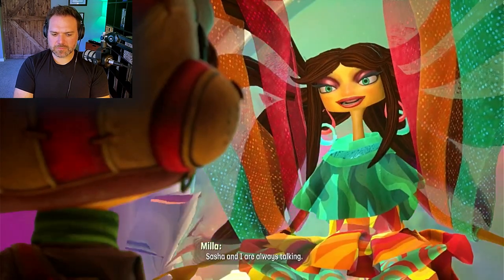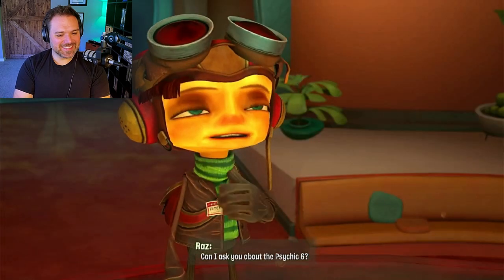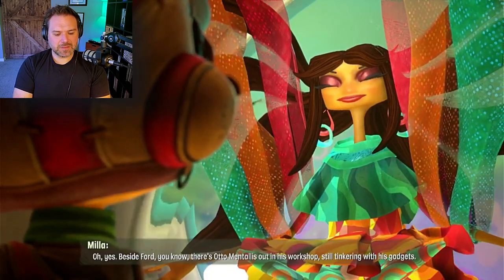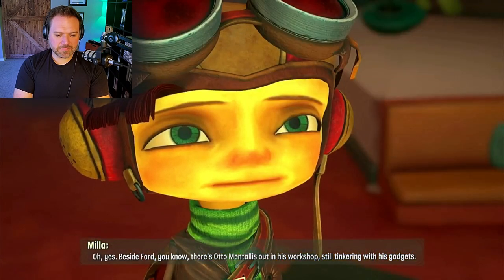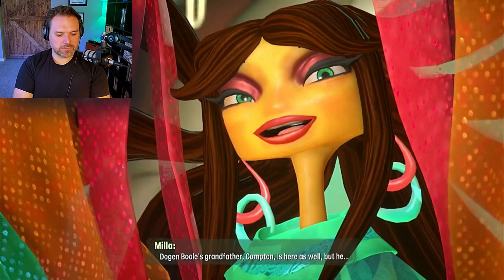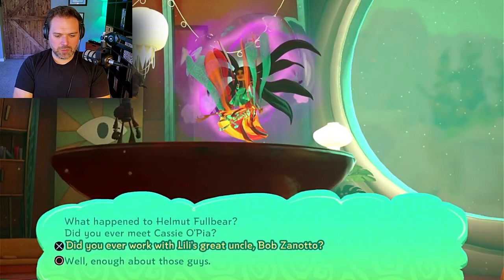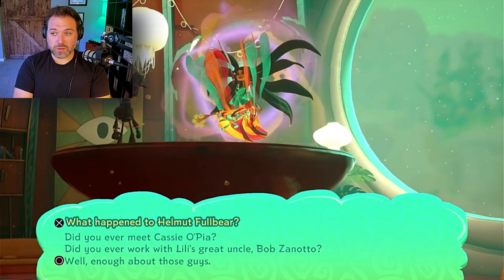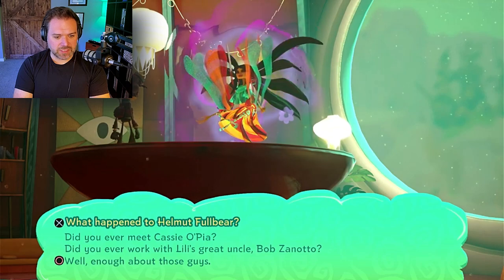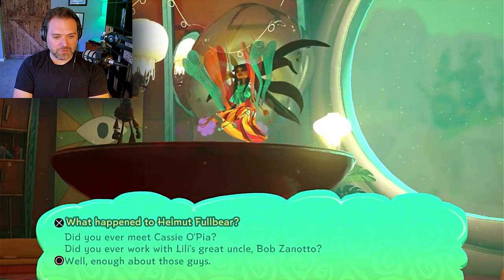Have you talked to Sasha lately? Sasha and I are always talking. Oh, he says hello. Hi, Sasha. Can I ask you about the Psychic Six? Of course, Rasputin. Are any of them still around? Oh yes. There's Otto Mentalis out in his workshop, still tinkering with his gadgets. Sasha is his number one customer. Dogenbull's grandfather, Compton, is here as well but keeps to himself. The other survivors have gone their own ways, unfortunately. Well, first of all, for those who don't know, the creator of this game got his start in old LucasArts point-and-click adventure games, and so these types of dialogue trees are how he cut his teeth in making games. I honestly feel like I'm playing one of those old point-and-click games right now.